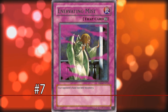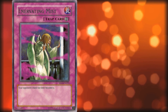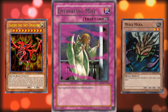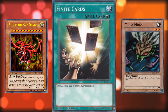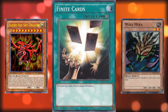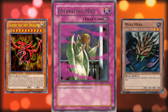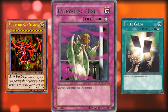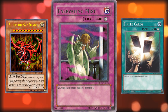Number 7: Enervating Mist. This card has the effect to make your opponent's hand size limit become 5, down from 6. So if you're trying to counter a high hand count deck — like a gimmicky Slifer the Sky Dragon or Mookey Mookey deck — you're better off playing the continuous spell card Finite Cards, which lowers the hand size limit to 3. The hand size limit only applies during the end phase, and lowering it to 5 doesn't really inconvenience any deck. There's already a power-crept version in Finite Cards, making Enervating Mist basically useless.